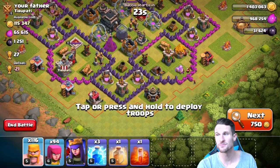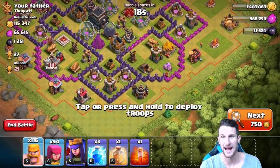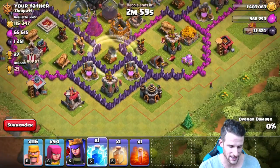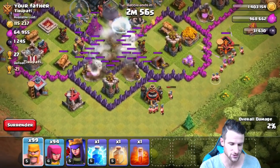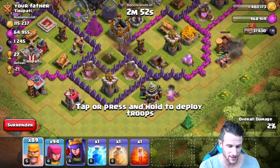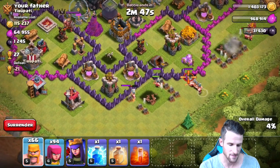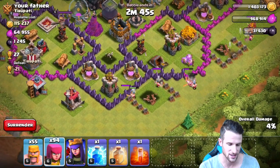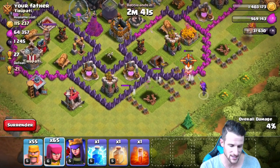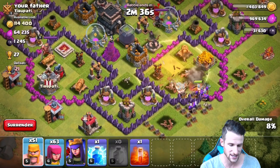All right guys, we're back and we only need about a thousand more dark elixir. This looks like it may be exactly where I need to be right now. We're going to go ahead and take out this mortar right here. I'm going to start picking off some of these buildings, try and get in here. I have a poison spell, I've got another lightning spell that I can always use to help out. I might actually go ahead and drop it in here on some of these defenses as we get up in here. I'm definitely going to be using a heal spell. Let's go ahead and drop off this heal spell right here.